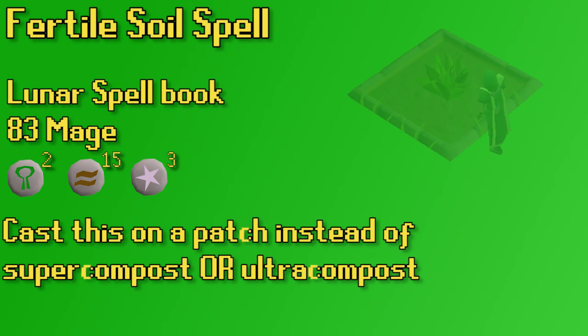There's also the Fertile Soil spell, which is in the Lunar Spellbook and requires 83 magic to use. Using this spell on a patch is just like using super compost on that patch. You can get the ash-covered tome from the Volcanic Mine, and after you read that tome you can then use Fertile Soil for ultra compost — though you do need two volcanic ash on you for that to work. It's fairly convenient bringing the spell instead of dealing with buckets, but it's really not game-changing.